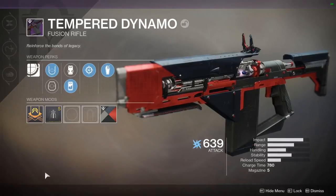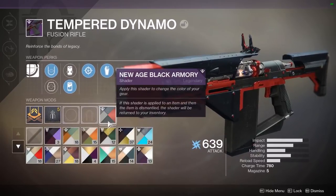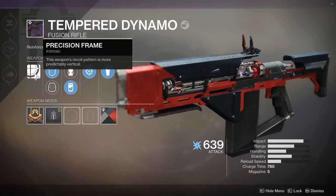So as you can see this is the Tempered Dynamo itself. It is a Black Armory weapon with the whole slickness of the Black Armory shader - it always looks so dope, these Black Armory weapons and shaders. For the intrinsic we're going to have Precision Frame: this weapon's recoil pattern is more predictably vertical.